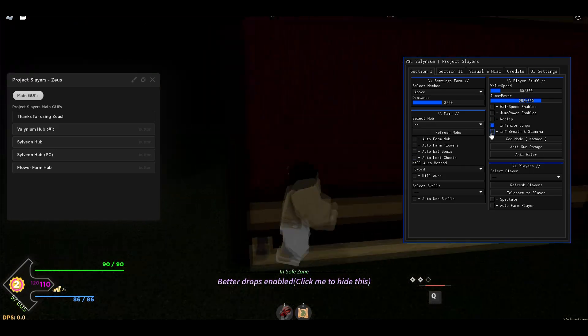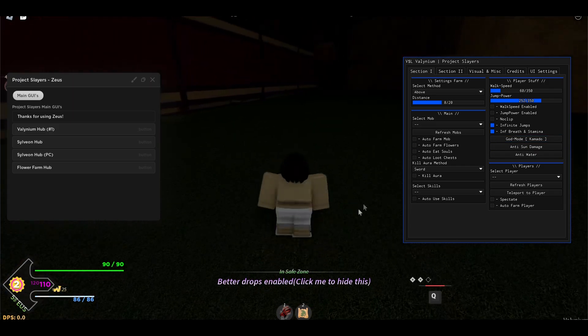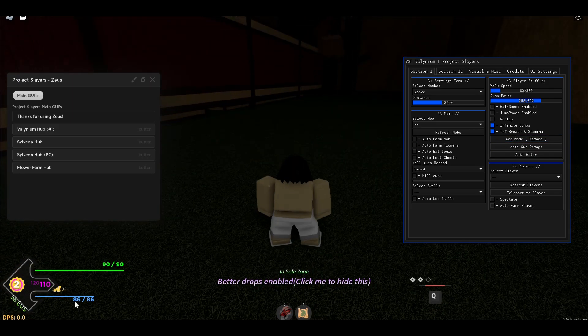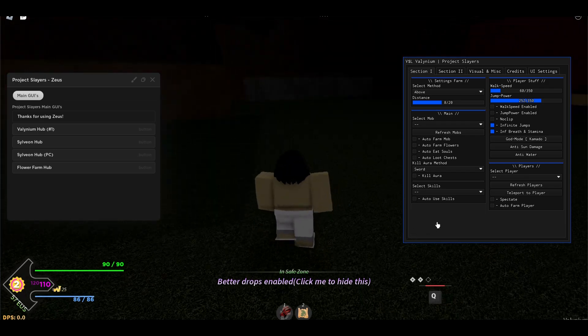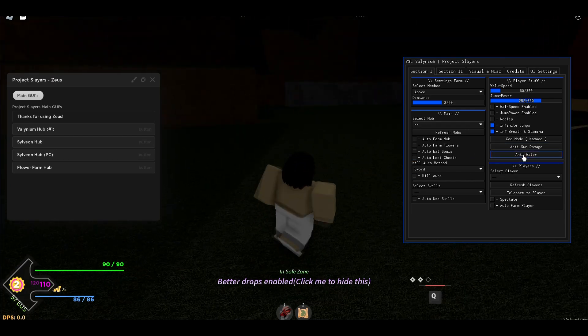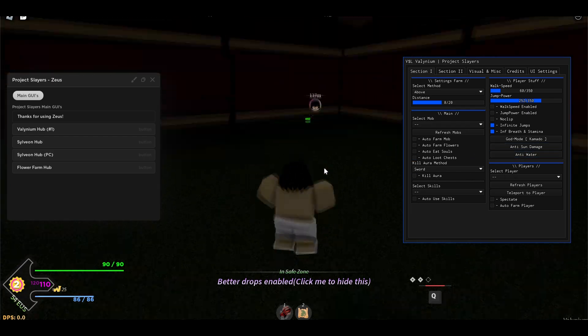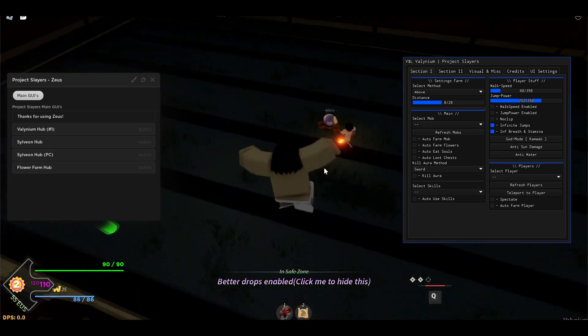There is also no clip — you can just go through walls, just like that. There's also infinite jumps, infinite breath, and infinite stamina. This may help you a lot — look at my stamina, it's not even going down but I can still use my abilities. There is god mode, anti-stun, damage reduction, and anti-water as well.